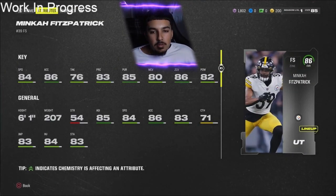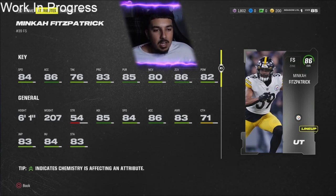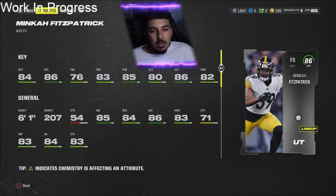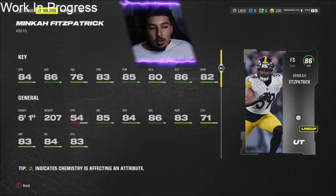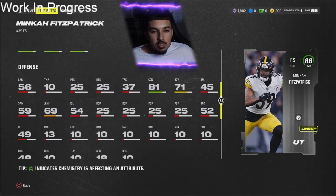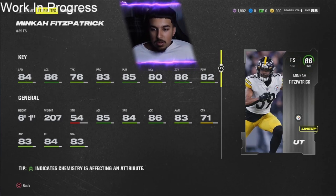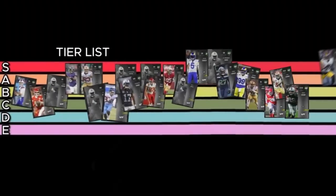Finally into the safeties. Minka Fitzpatrick — 84 man coverage, 84 speed, 6'1", 86 acceleration, 76 tackle, 83 play rec, 85 pursuit, 80 man coverage, 86 zone, 82 hip power. He doesn't do one thing bad. He can tackle, he can man up, he can play zone. That's what the meta is nowadays — manning up safeties and cross-manning these guys. He even has 67 press, though that doesn't really matter. 6'1" and everything you want in a card — A rating for Minka Fitzpatrick. You'll definitely see him on a lot of team rosters.